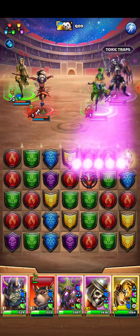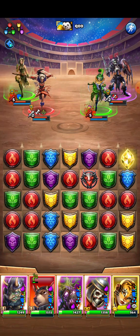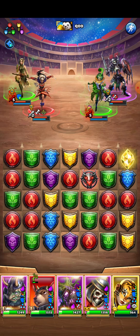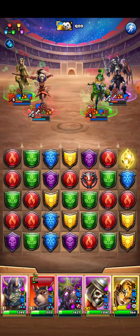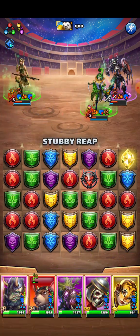Let me see what he does — deals 200% damage to all enemies, or 315% damage to all enemies with less than 50% health remaining. That means I need to attack first with a stronger hero and he has to be pretty much the last one, so maybe this will obliterate most of them. Oh, I didn't expect that to kill her!